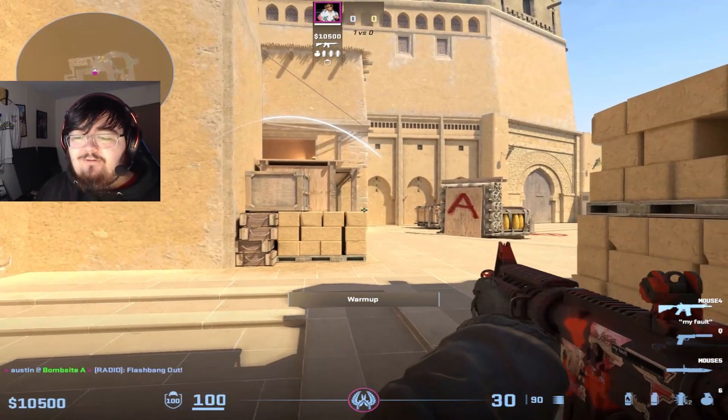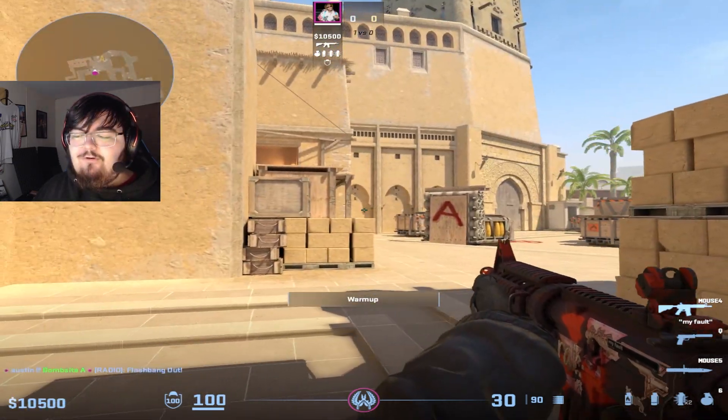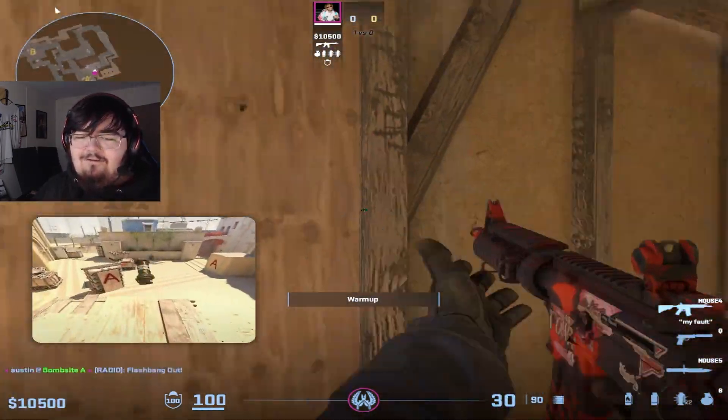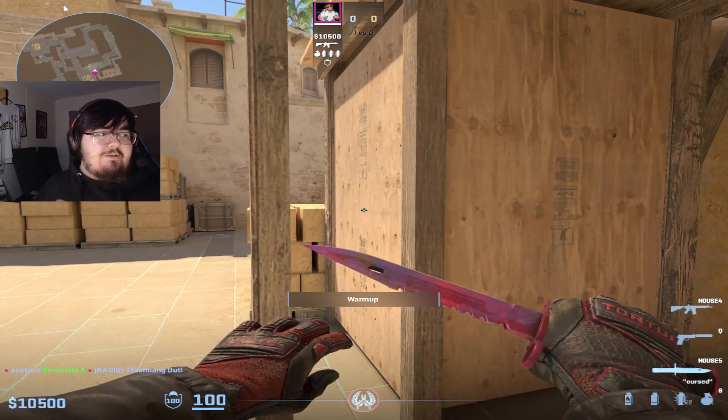Anybody that comes out of the ramp looking towards Tetris will get blinded. You might think this flash is pretty obvious, but during an execute when there's a bunch of other grenades coming out and people are running out and baiting each other, they're not going to hear this flash, especially over comms. It can actually be pretty effective — I've personally gotten a lot of 3Ks, 4Ks, and even aces with this.